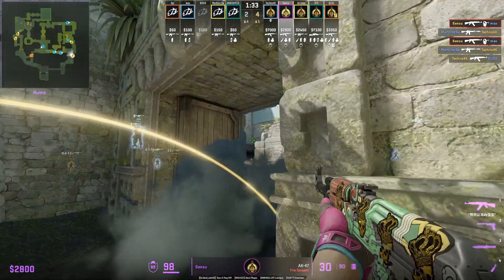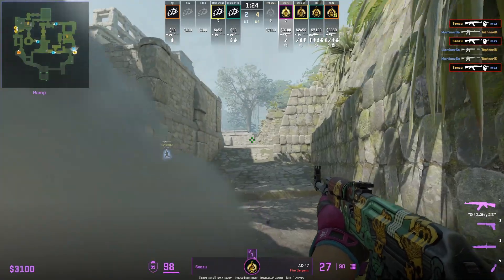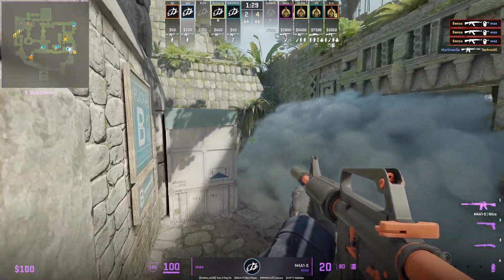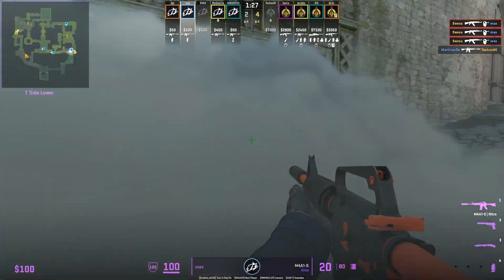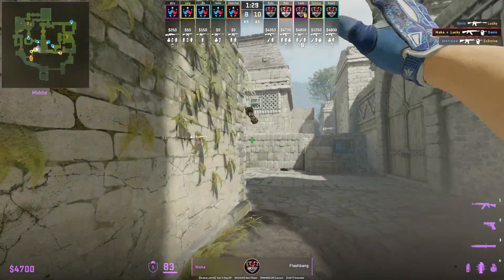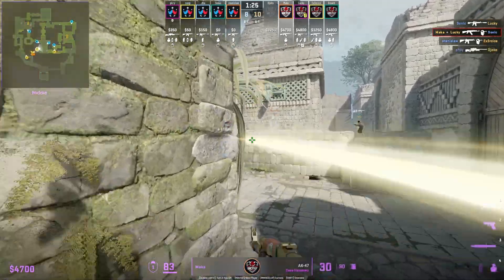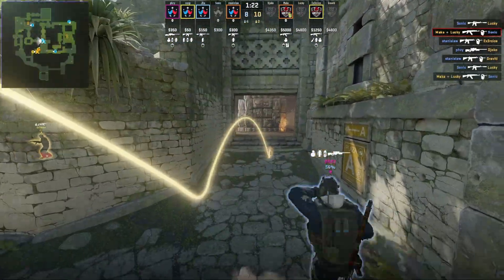Sensu makes a play using the B door smoke against the CTs — sneaks to the right of it, lurks through, and catches the CT off guard. For CTs: be careful when throwing the B door smoke, especially if you see it extend out towards you. Mako makes his way out mid towards elbow and throws a smoke off this wall that lands towards donut — CTs can do the same towards elbow from donut.